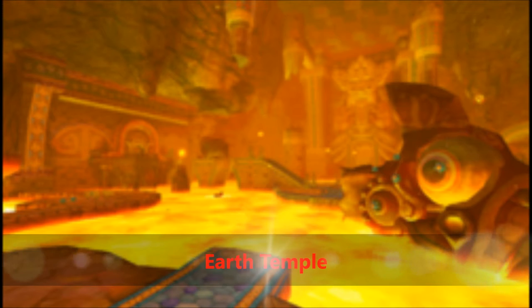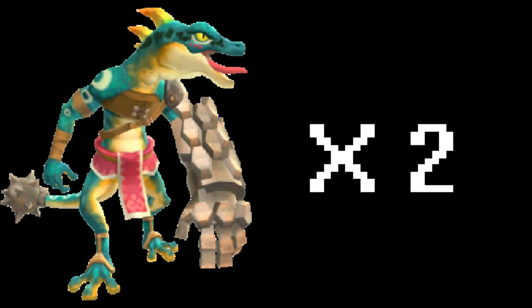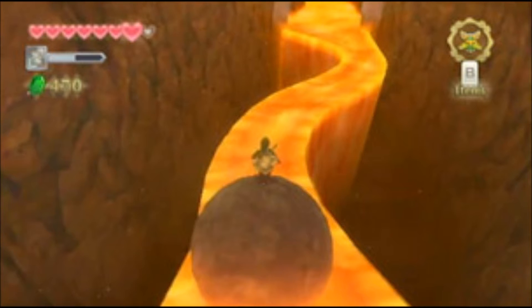At number 5 is the Earth Temple. This dungeon is very similar to Dodongo's Cavern from Ocarina of Time. Both dungeons have bombs as their dungeon item, both have two lizard foes as their mini-boss, and the boss of the Earth Temple, Scaldera, is fought in the same way you fight King Dodongo in Ocarina of Time. But one thing Dodongo's Cavern doesn't have is this Mario Galaxy-style segment where you roll the ball over a narrow path. So overall, Earth Temple is pretty cool — which is ironic because it's a fire dungeon.